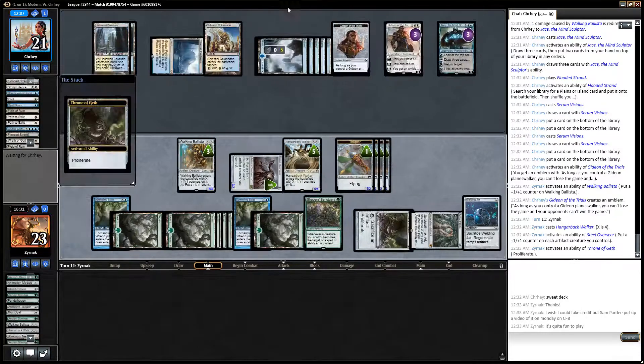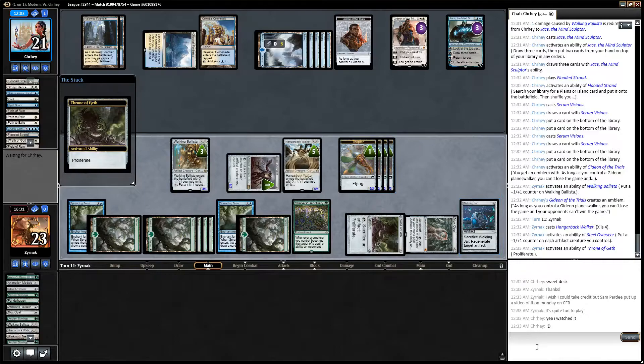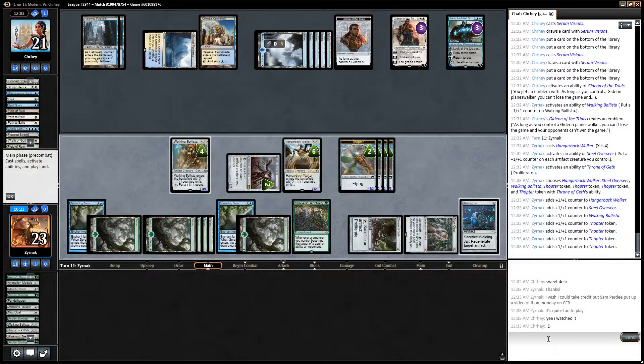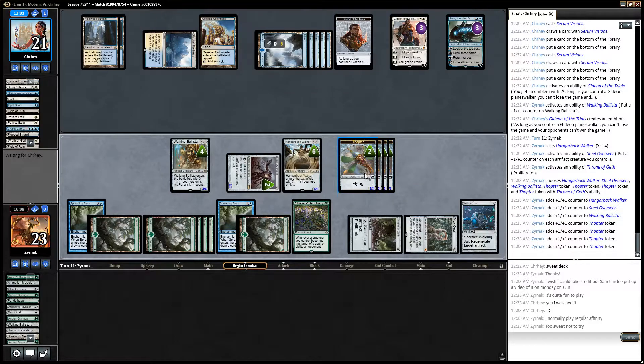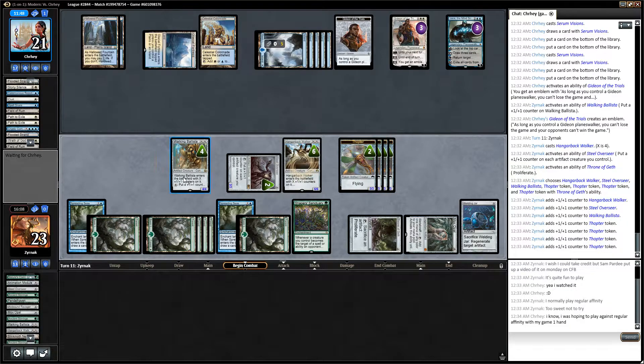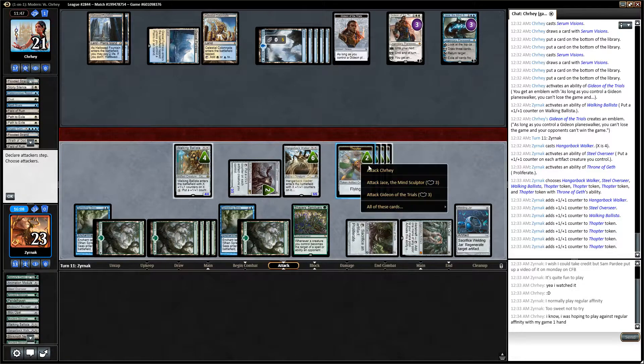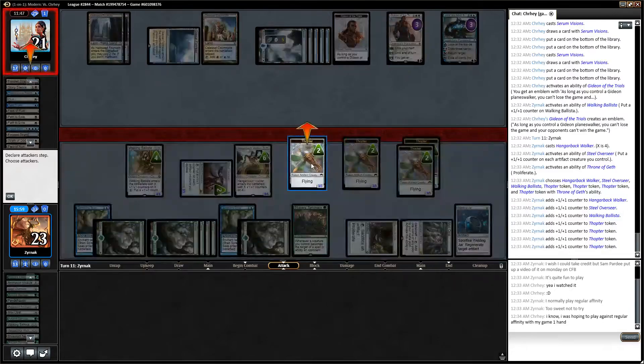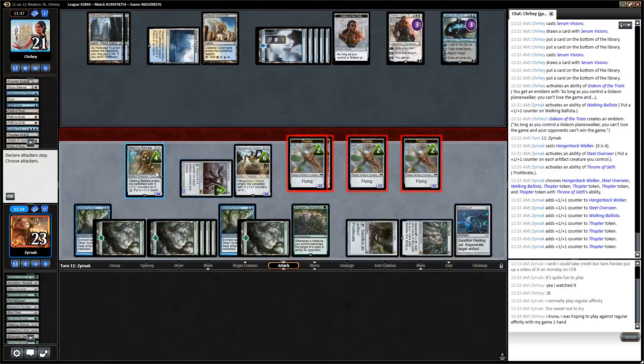I don't see a good reason not to proliferate. Now what? I'd send a thopter at that, a thopter at that, two thopters in the Ballista at him. If he deals with either of the thopters, then I take counters. Jace, Gideon, him — all right, we got him. Gideon, Jace, and him.